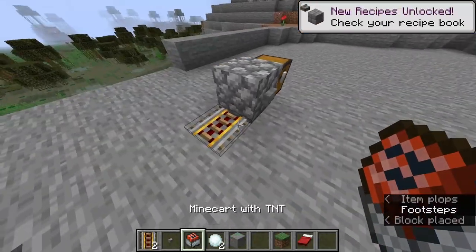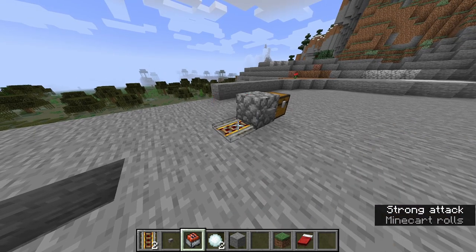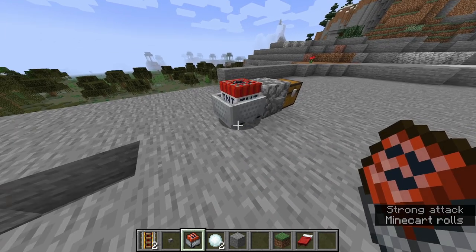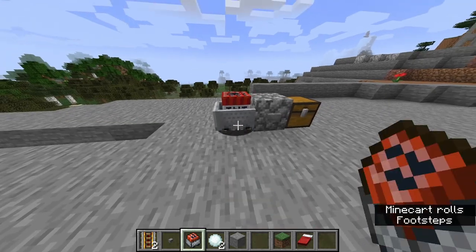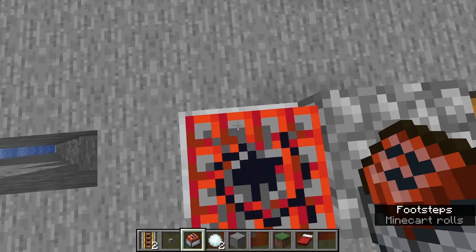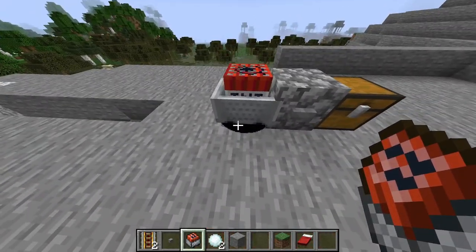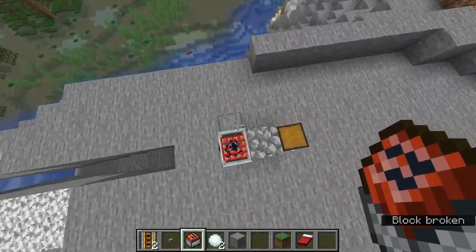But when you stack them and you try to destroy them, that is horrible. You've got to really be careful with stacked TNT. This stuff is like nitroglycerin — if you step on it, sometimes it can just explode spontaneously. If I take out the rails... that is better.